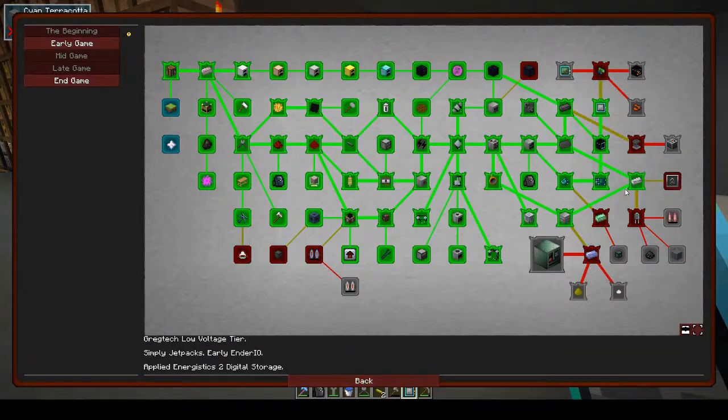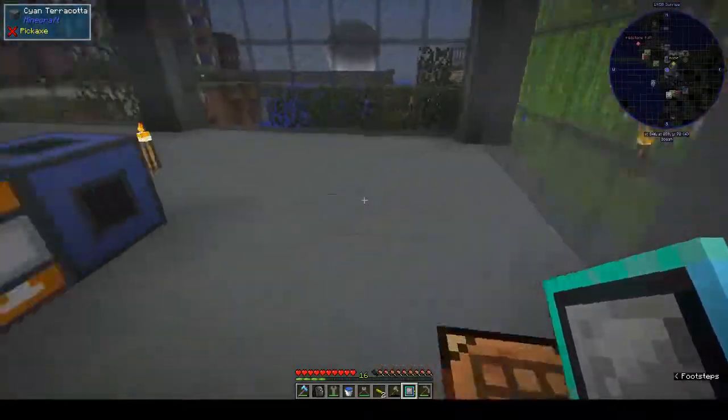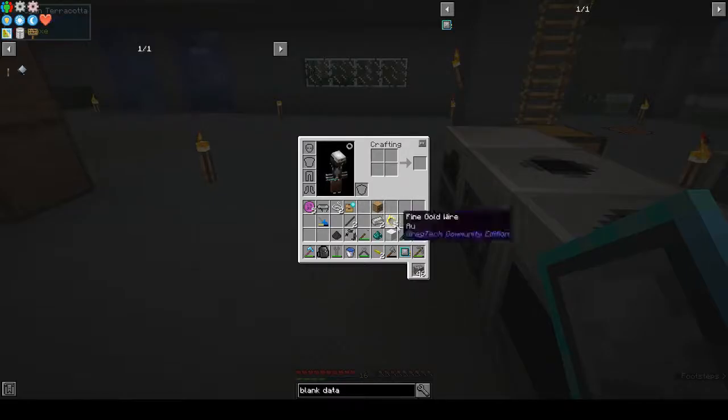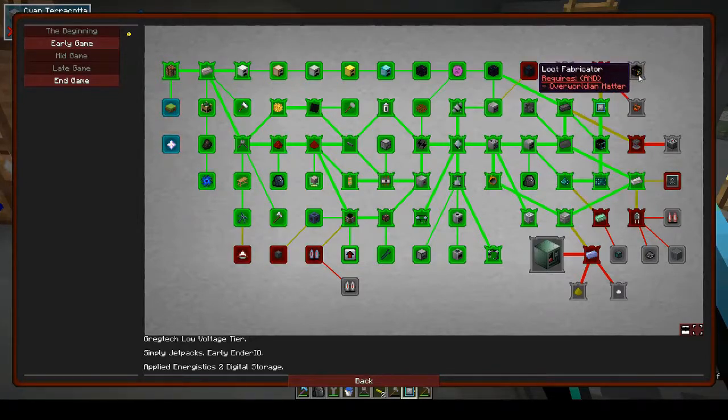Blank data model - ding! Let's claim that. Overworldly matter and overworldian matter: provide your simulation chamber with RF power and pulsating polymer clay, then insert a data module of your choice. The simulation chamber will consume polymer clay and a decent amount of power to begin simulating mob kills, generating overworldian matter and occasionally pristine matter. We don't have enough power to worry about that right now.